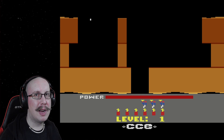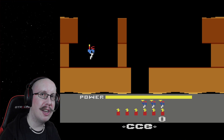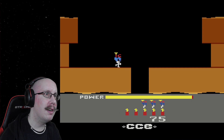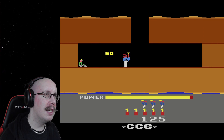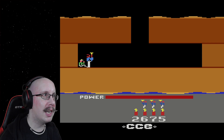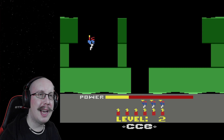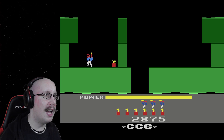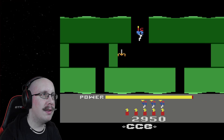Hey everybody, welcome back. My name is MidnightSprite and today we are playing HERO on the Atari 2600. HERO stands for Helicopter Emergency Rescue Operation. Basically you're a dude with like a helicopter jetpack thing with a bunch of dynamite and gotta go save some people.